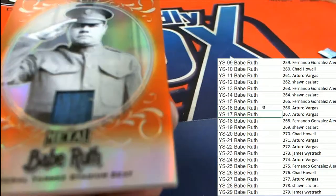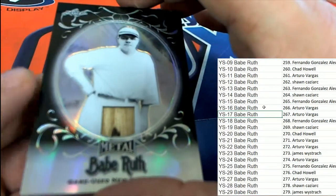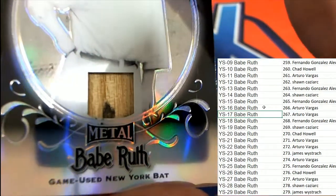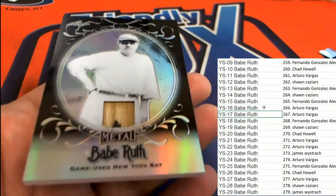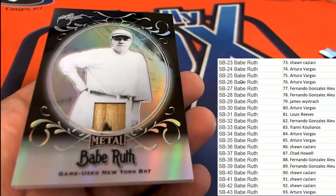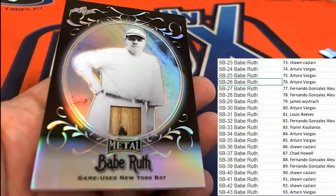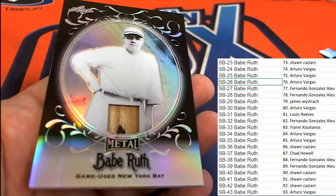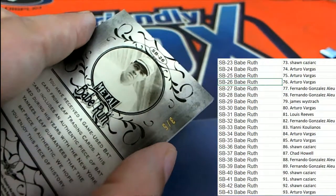Our final hit, which is a Babe Ruth game used relic, is right here - what's it gonna be? 3 of 5, SB26. Alright, 3 of 5, SB26 - Arturo! Congratulations, in this box break you have come away with a game used bat relic of Babe Ruth! Nice hit - SB26, 3 of 5.